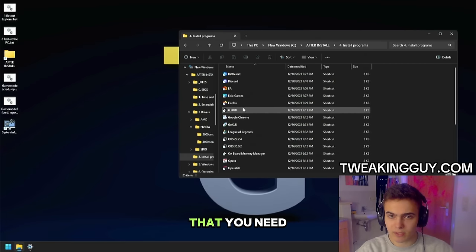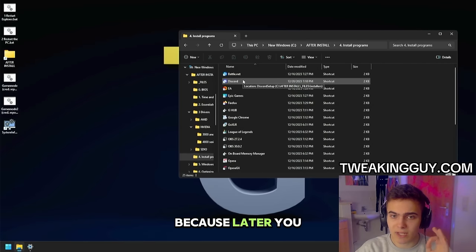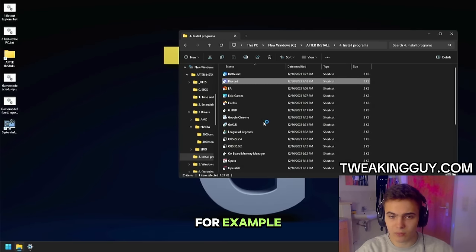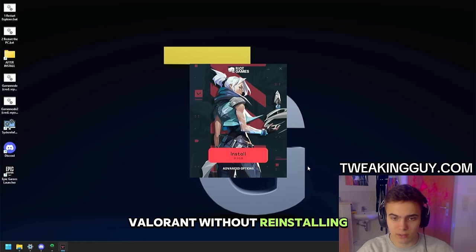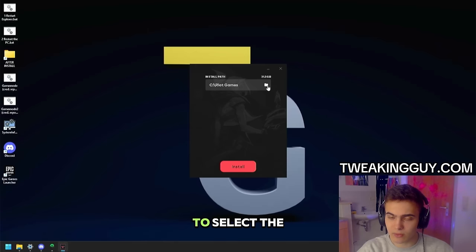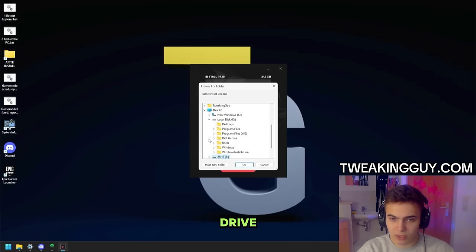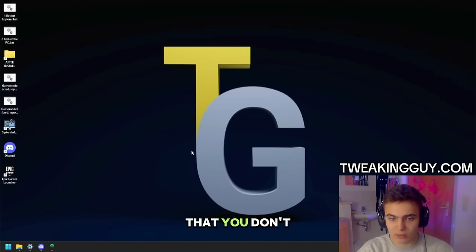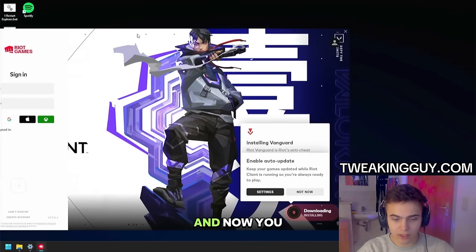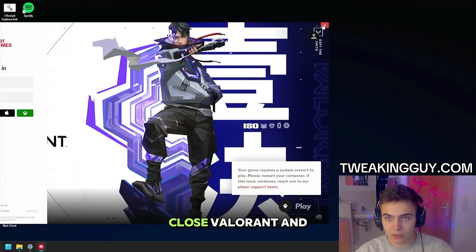The next part — we're going to install all the programs that you need. To install a program, just double-click on whatever you want. Make sure to install all the programs you need now because later you might have some issues installing them. I'm just going to double-click on Discord, Epic Games, Spotify, and Valorant. Let me teach you how to install Valorant without reinstalling. Click on Advanced Options and select the path — find the old location where you had Valorant installed. For me it's on the G drive. Click on Riot Games, click OK, then click Install. You should see 'Repairing,' which means you don't have to reinstall. Once you see the completion message, you can close Valorant — it's already installed.